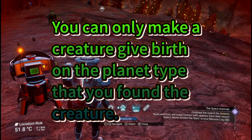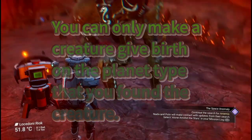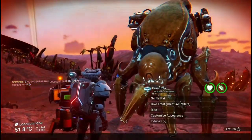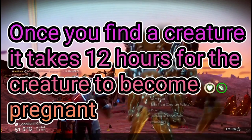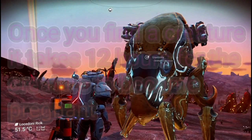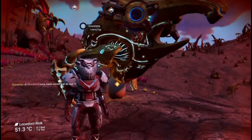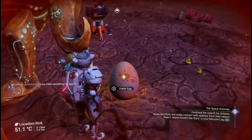It won't do it anywhere else. Each egg, once a creature's been found, takes 12 hours until you can birth the egg. So what you've got to do is feed up your creature as much as you possibly can and then induce the egg. This creature was found on a fire planet.